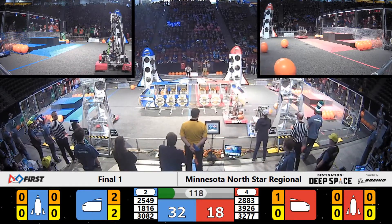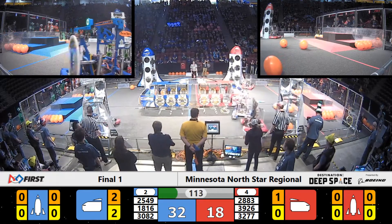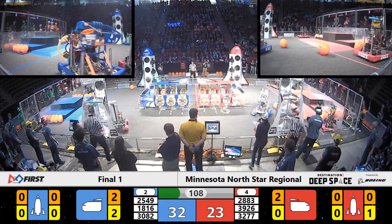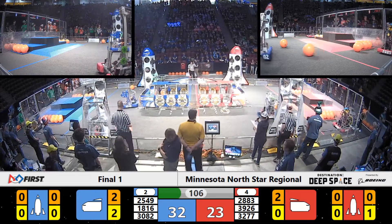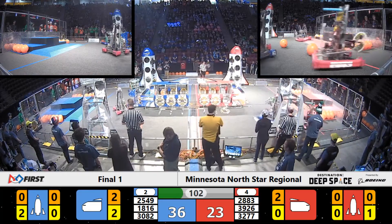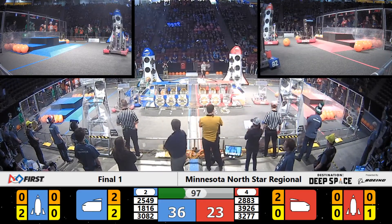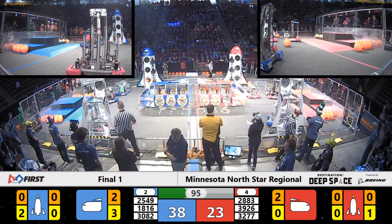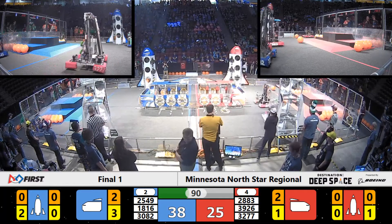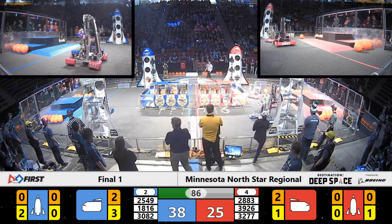Chickenbot Pie of the Blue Alliance is on the other side of the field trying to prevent 2883 from getting that cargo in, but 2883 gets that cargo piece into the Red Alliance ship. 2549 Millerbots have attached the hatch panel onto the Blue Alliance side of the cargo ship. These hatch panels hold the cargo and prevent it from falling out of their ships.